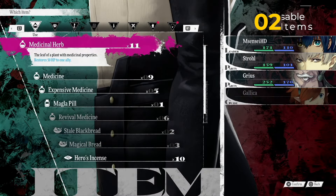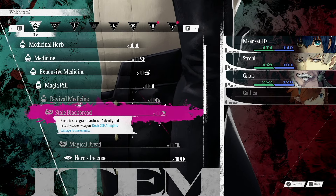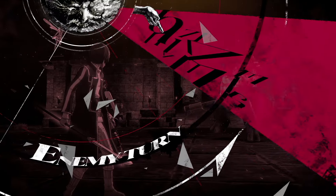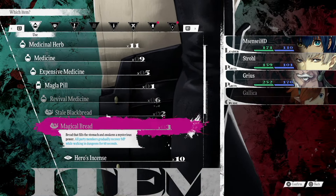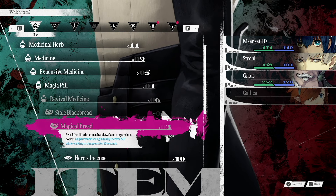We're going to jump into the inventory. The first item I got is this right here, Stale Black Bread. This is going to deal 300 almighty damage to one enemy - they give you a nuke, that's pretty cool. Next, you're going to have Magical Bread. This allows all party members to gradually recover MP while walking around in dungeons for 60 seconds.